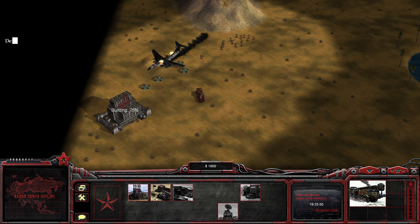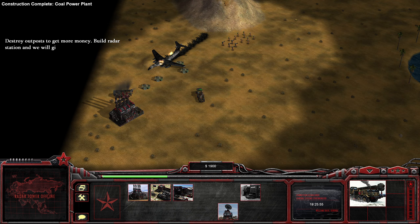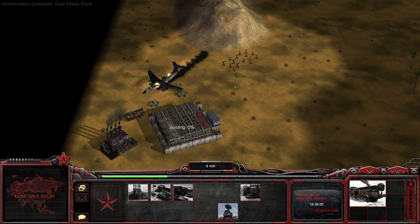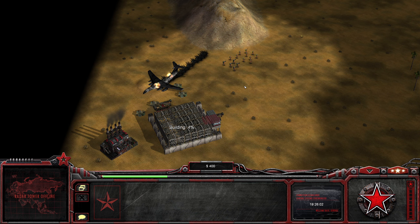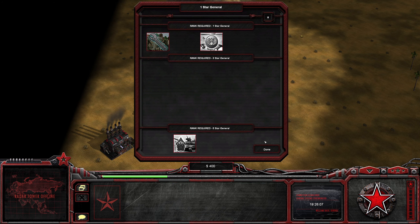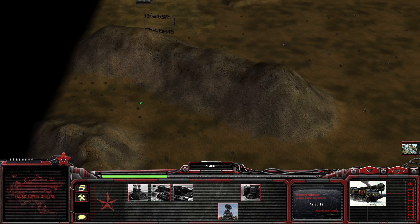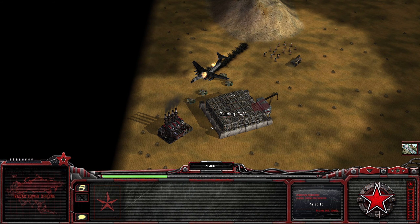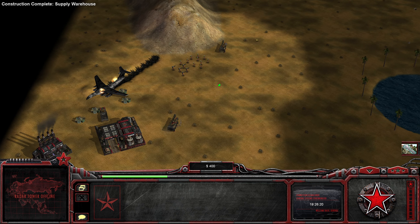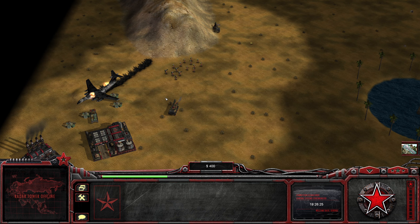Let's build up our power plant here, then get a supply station because we don't really have the money for anything else. If you build a barracks first, you will be 100 credits short of being able to actually build any of your supply warehouses. So that would be pretty bad. You're gonna get a radar next, but we'll get to that in a moment.